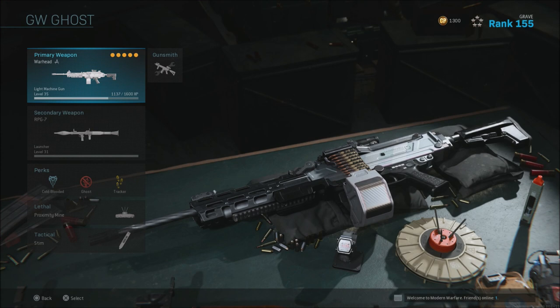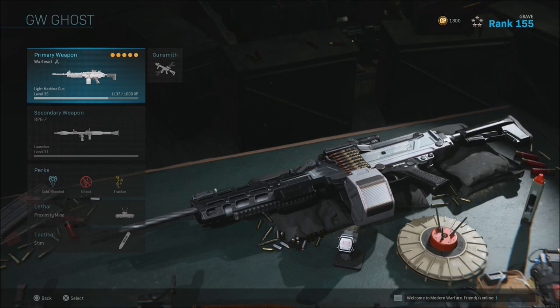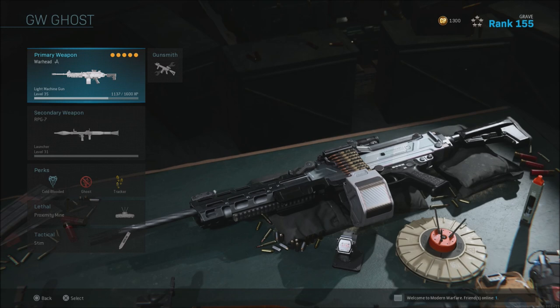Welcome back to Call of Duty Modern Warfare. I want to make a quick video showing you guys the weapon blueprint that you received for Season 1 once you hit max level. Once you hit 155, you'll be able to go from 155 to 156, and once you hit 156 you will unlock the Warhead blueprint, which is just a variant of the M91 — same as last pre-season, or season zero, where we got the OG once you hit max rank.